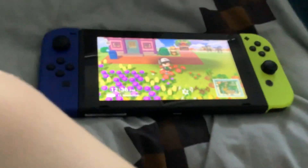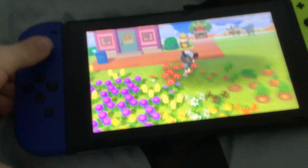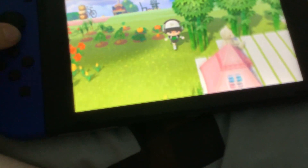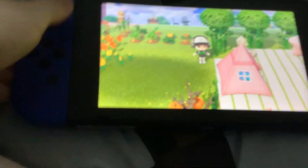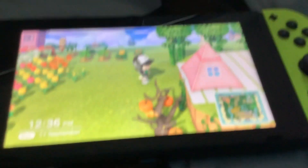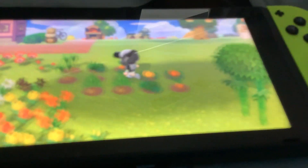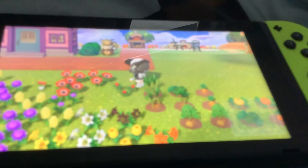I unlocked a mod so the owner of the island can actually move around and run around and stuff. Sorry that my Switch is a bit laggy. They can also drop items — let me just zoom in — they have carrots here and stuff like that.